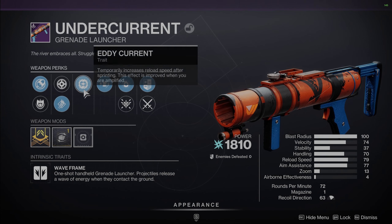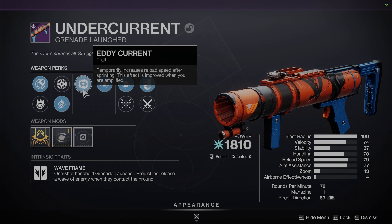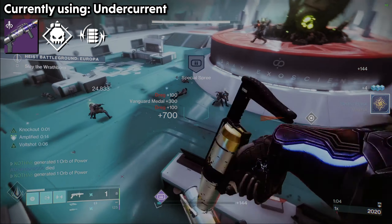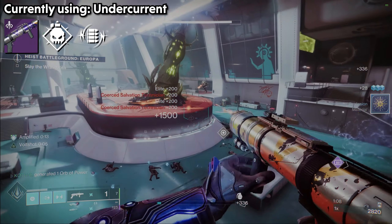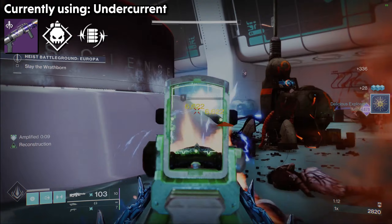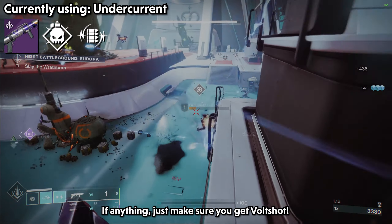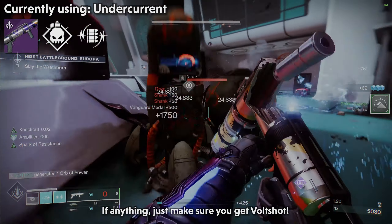Eddy Current is another trait you can swap out for Demolitionist that will help you get faster reloads, but I would much rather still have Demolitionist. Ambitious Assassin is in the left column too — you might wonder why I'm not talking about that, but you actually don't want this with Volt Shot, since Volt Shot requires a reload for it to work, so Ambitious kind of works against what Volt Shot does. And in the right column, in my opinion, you don't want anything else besides Volt Shot — it's just the best option.